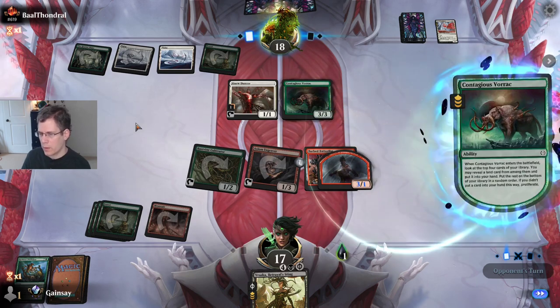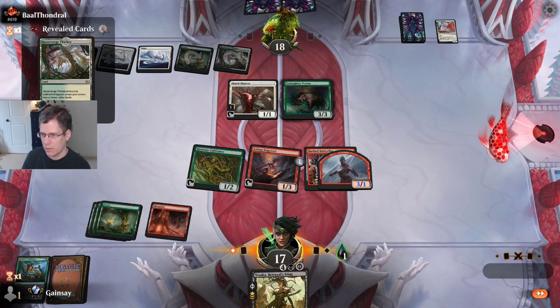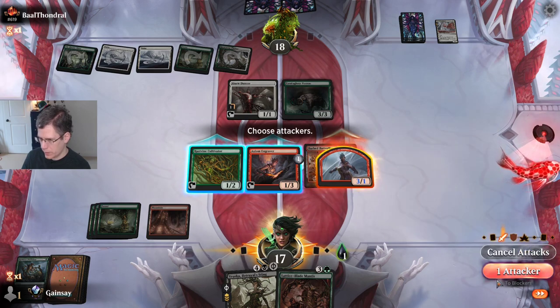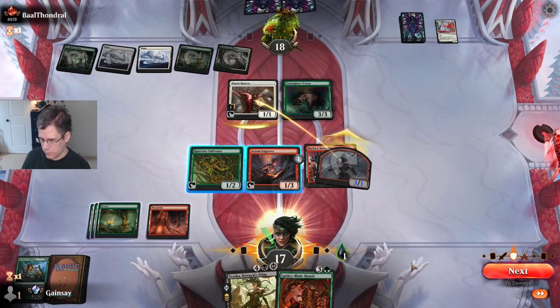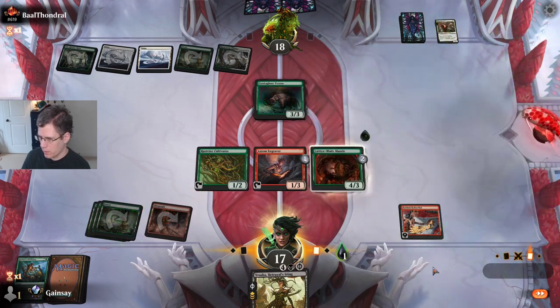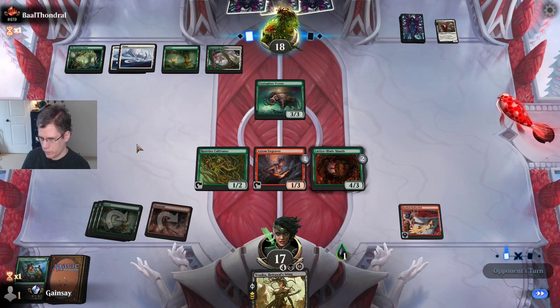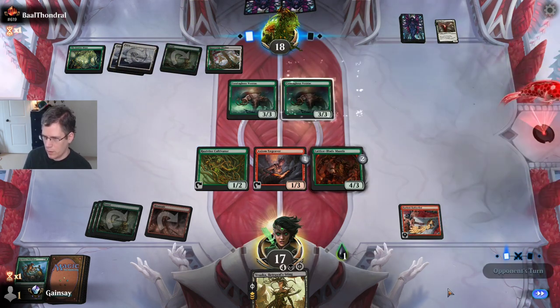It's a Contagious Vorak. And they got a rare land — the opponent is living life. I don't mind that trade at all. Another rare land. Are they going to get Dark Slick Shores? No, they just got a Plains.